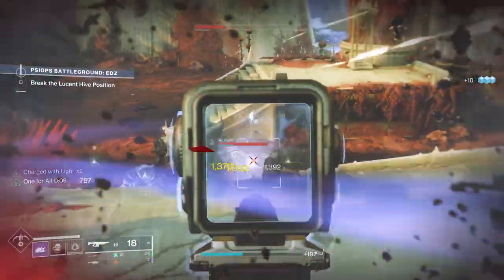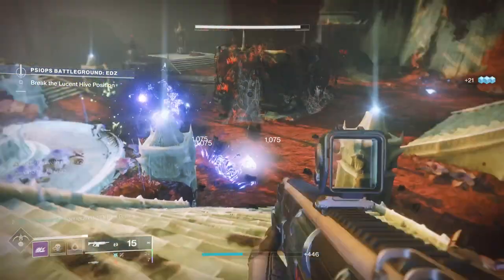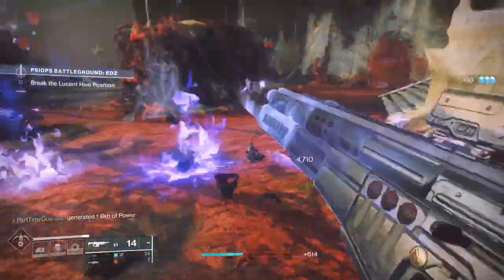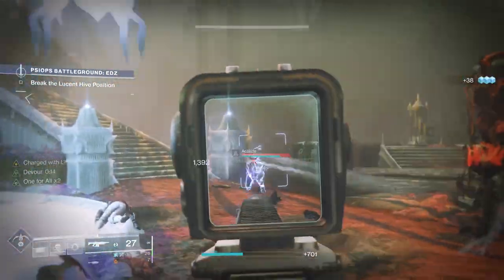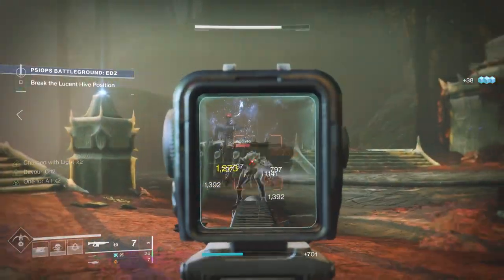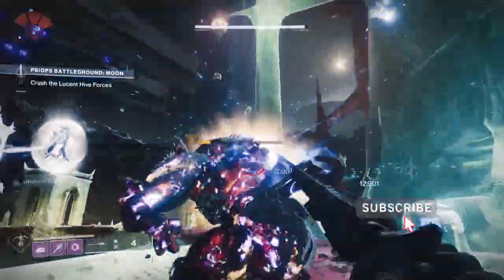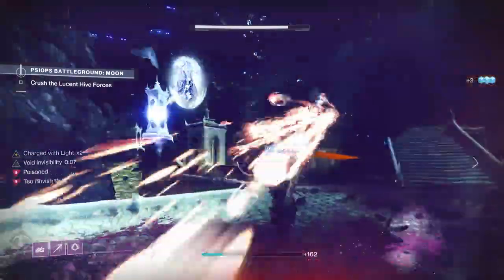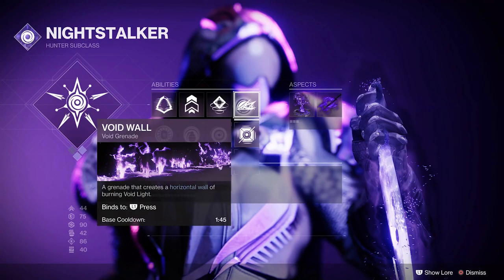We're going to be using Night Stalker Deadfall. You can obviously swap that out from time to time, but there's a primary reason I'm going to be doing that — primarily because this build is going to be focused on add control and staying alive. You can also use Mobius Quiver and switch over to that from time to time. We're also going to use Gambler's Dodge so we can get a smoke bomb pretty quickly. We're also going to use Void Wall because it allows you to do a lot of area effect control and it regenerates quicker than other Void grenades.